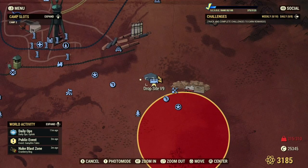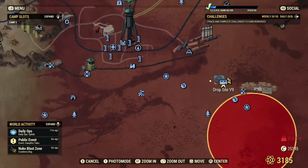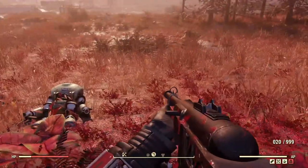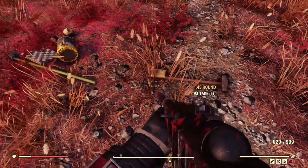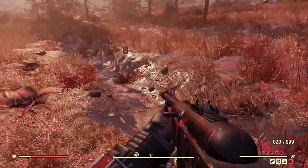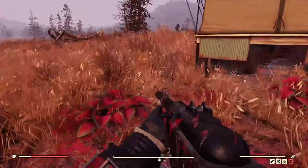The first location is Drop Sight V9. From my experience hunting for these devices, I've found them at this site quite a few times — and not usually just one, sometimes multiple. If you go to the spot right outside this little bunker and follow this path, sometimes you will find the device right on this path, not always but sometimes.